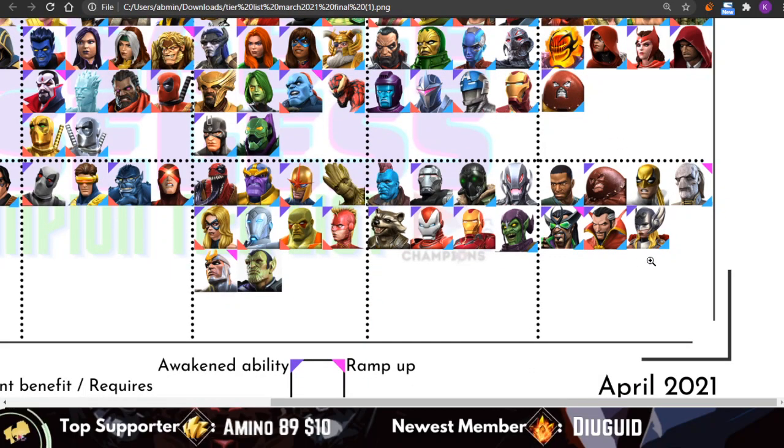Jane Foster got booted down to the useless tier. She is the best at the Grandmaster fight, but that's just one extremely niche fight in the game, and that alone doesn't justify keeping her in the usable tier. She has gotten a synergy recently with Silver Centurion, and we'll see how that impacts her — maybe it'll move her up, maybe it won't.